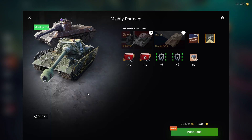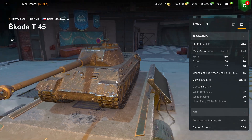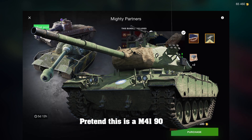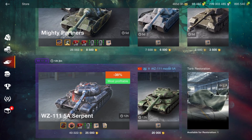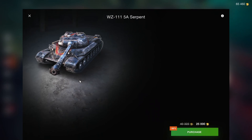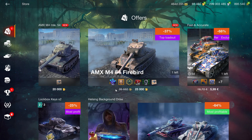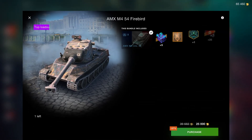The Mighty Partners bundle is pretty much the same story — both vehicles have been given away free in the past, and the Skoda T45 has no place in a bundle that actually costs money. If the E75 TS were paired with an M4190, that would be an excellent price and bundle, but that's not the case here. Stay away from this vehicle as well because it's still not good.